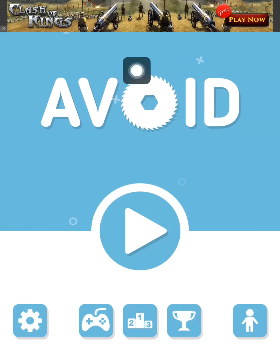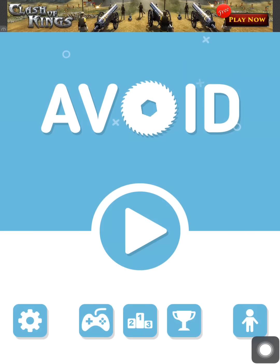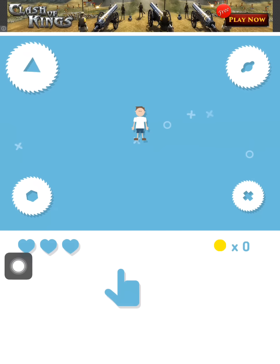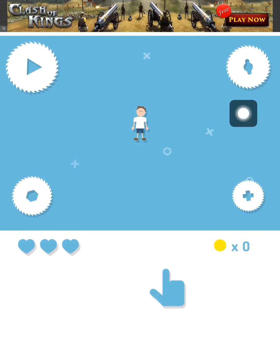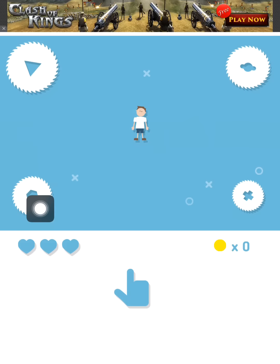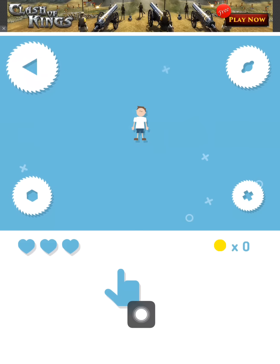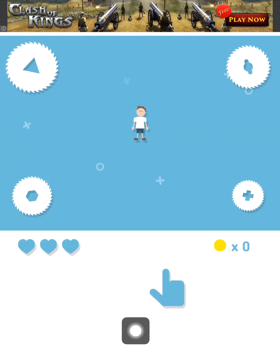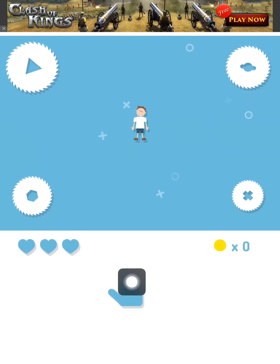We see that this is something about Blades, so let's get started. We're playing this character and we have three lives, and there are Blades everywhere. You have to avoid the Blades. So you have to tap here and hold your finger and move it left, right, up and down to move this character.